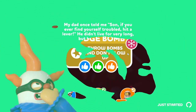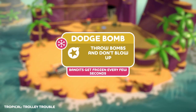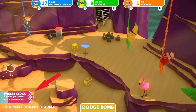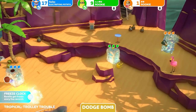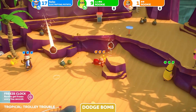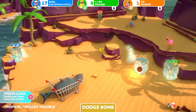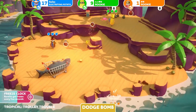The next modifier is the freeze clock. If you look down in the bottom corner, that is the freeze clock. Once the timer fills up, every bandit that's in will suddenly freeze. This one's certainly going to be interesting depending on which map you're playing and what you happen to be holding when you freeze, especially when they're falling down.